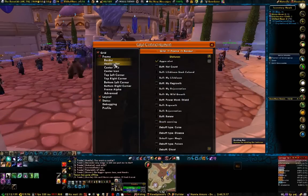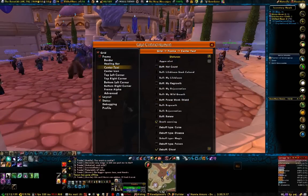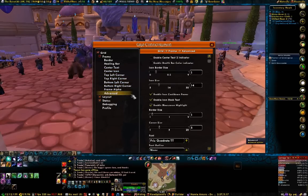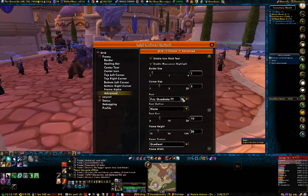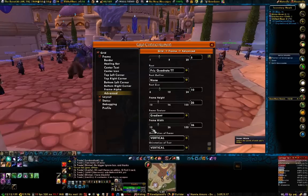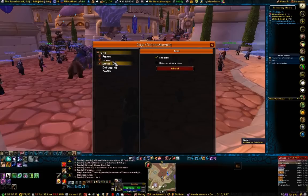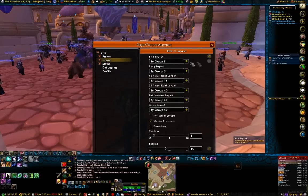Grid's very powerful and also very flexible. Not only does it take as little or as much space as you'd like with its format, which you can change, but you can even set it up to give you specific information and feedback at your will. As you can see in the options, you can set what you want the frames to look like and what you want them to specify — whether it's for aggro, being poisoned, healing, or whatever. You can specify it for whatever you want.